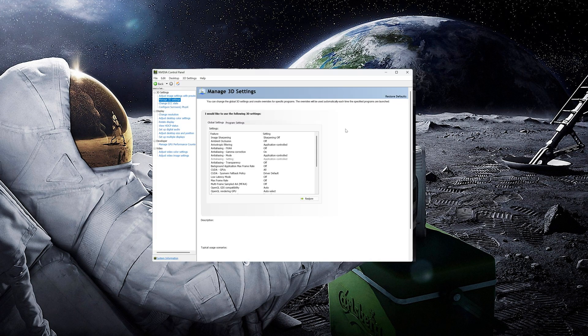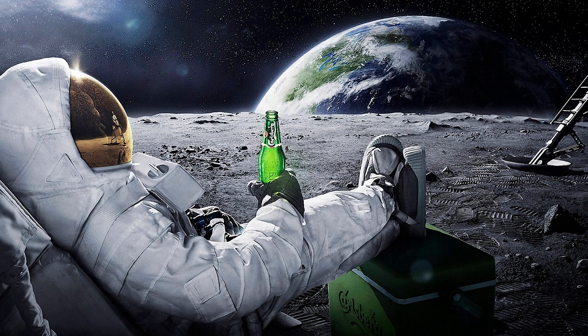Right-click on your desktop and open the NVIDIA Control Panel. Head over to the Manage 3D Settings section and make sure that Low Latency mode is set to Ultra. Also check that Virtual Reality Pre-Rendered Frames is set to 1. If you want, you can also set Power Management mode to Prefer Maximum Performance. This ensures that your GPU runs at its full potential without throttling down, providing the best possible performance during demanding VR sessions.